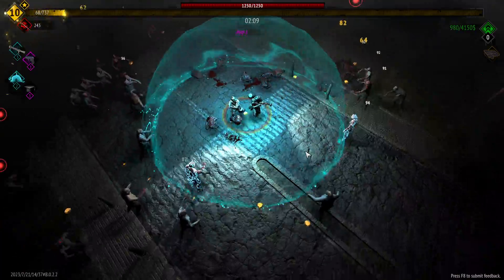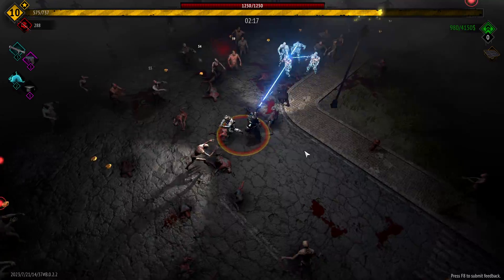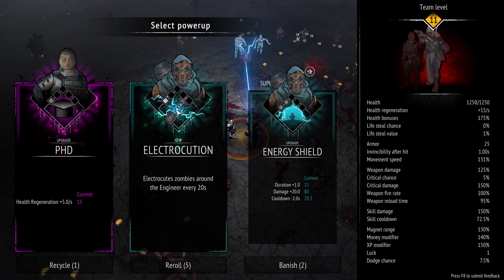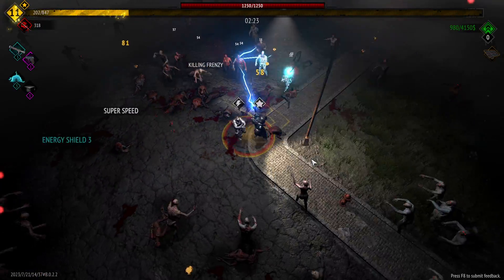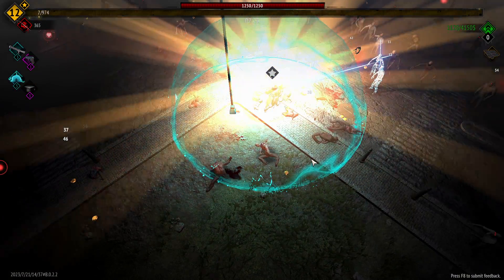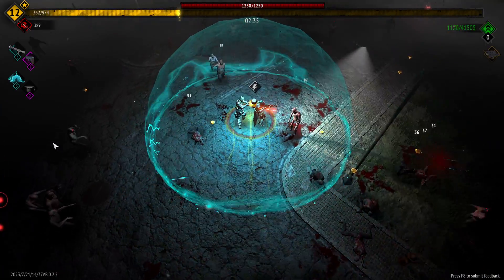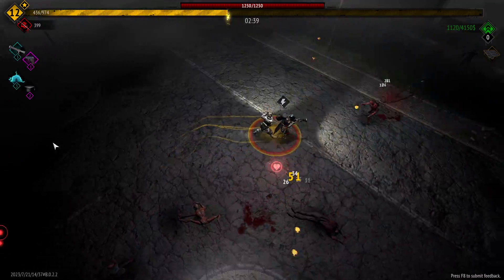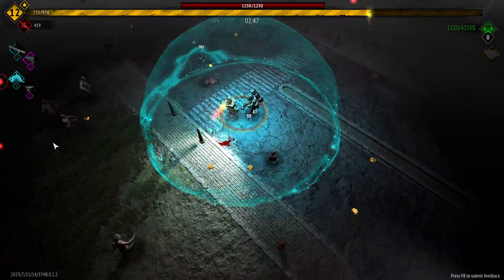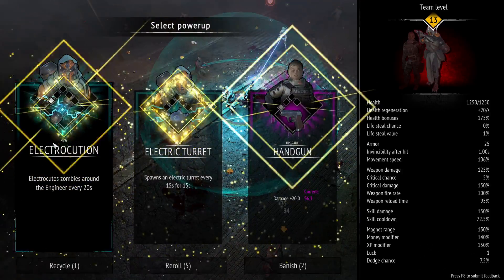PHD is the main skill we're looking for. Basically all of the engineer's skills except the conduit one — the electrocution — we're not really looking to level that until the very end, that's the last thing we level. We'll keep going PHD and we're going to get turrets as well; they help with bosses. We're also looking for that new item from the 'It's Raining Man' achievement — the T-pose — we're hoping we get that.